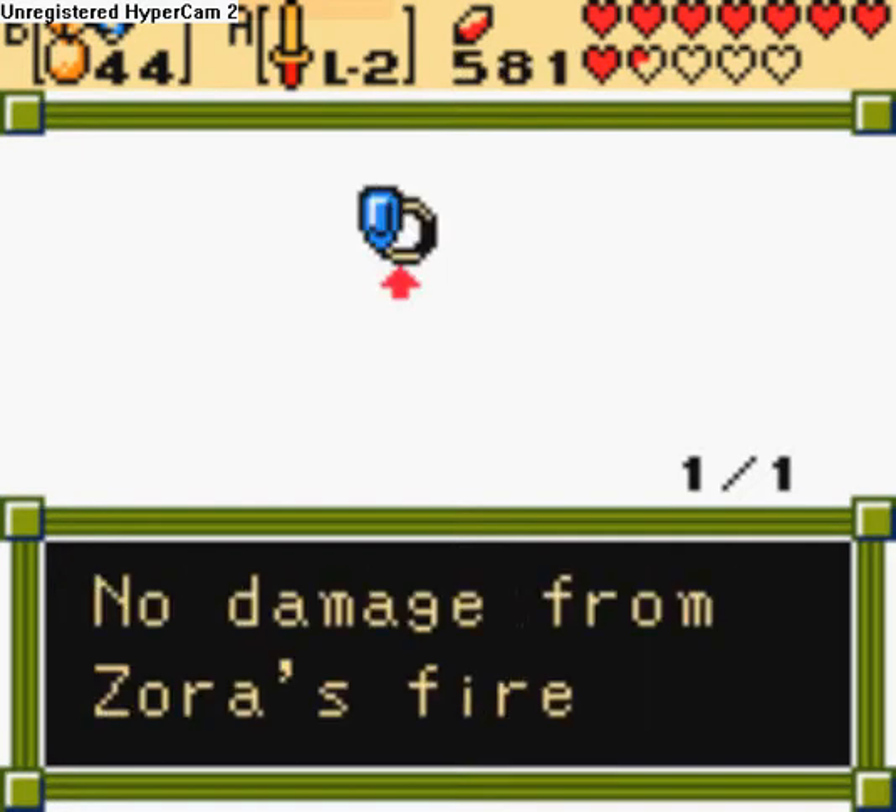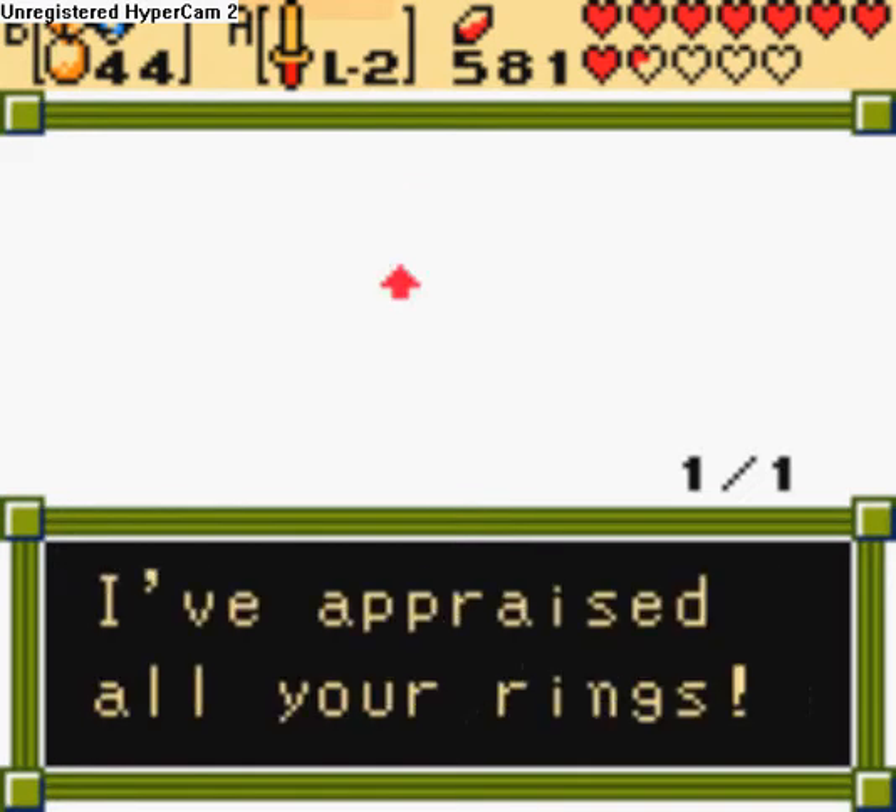And the blue holy ring - no damage from Zora's fire. Oh man, I bet that's going to have a billion and a half uses.